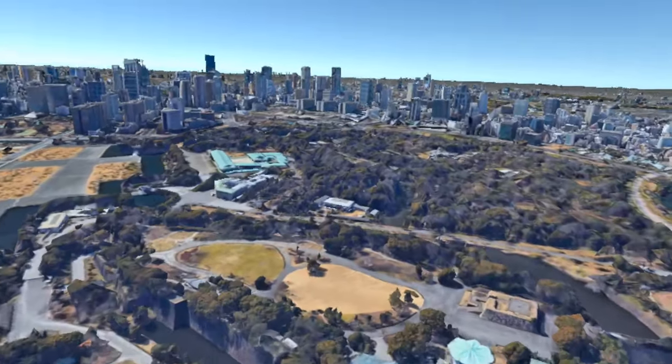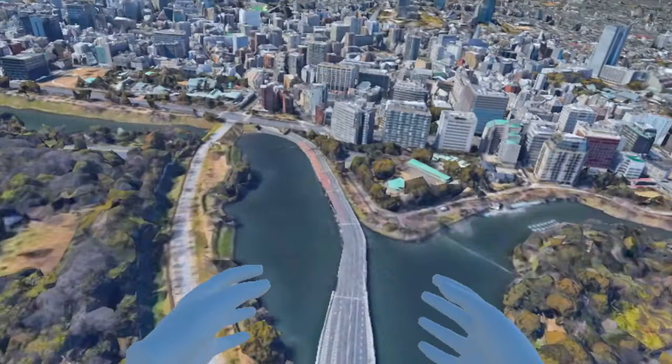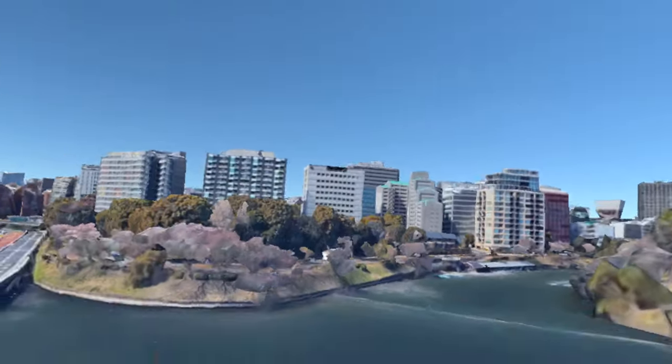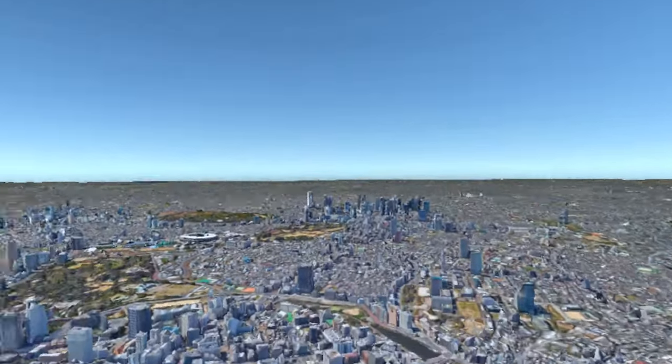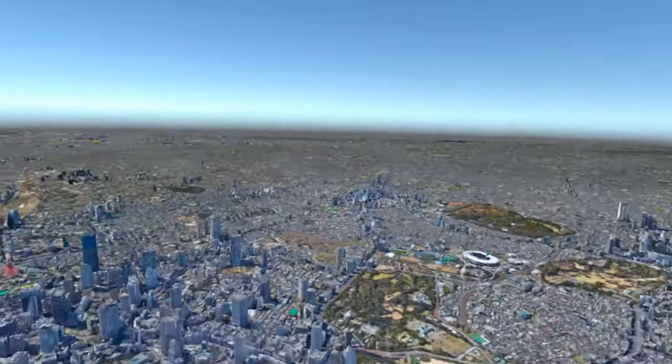Cool. So this is Osaka, Japan. Interesting. Splash into the water — splishy splash. What happens if I keep going higher and higher? Can I go into space? Getting vertigo.